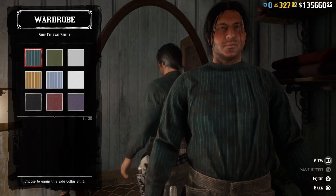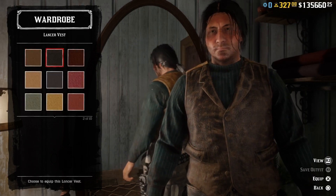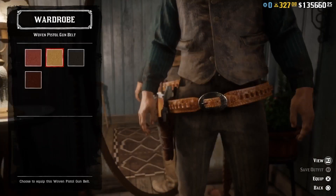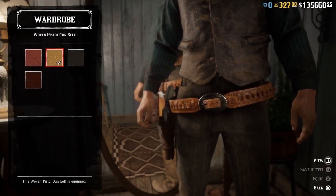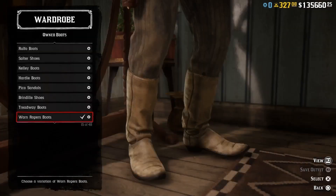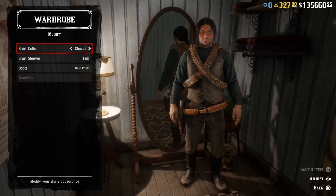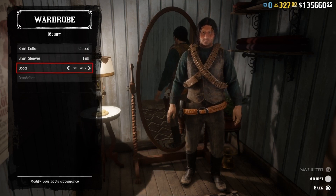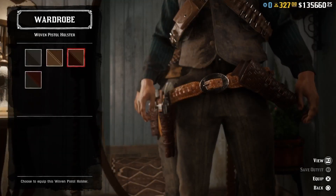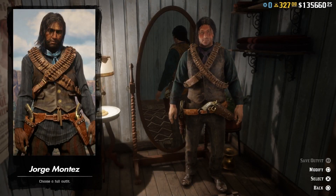Let's put together his outfit. We are going to need a turquoise side collar shirt, then we can add a black Lancer vest and a pair of dark gray Macron pants. Then we can add a woven pistol gun belt and a brown Espinal double bandolier. For boots, a pair of black worn Ropress boots, put the boots under the pants, and let's add a blue neckerchief and a brown woven pistol holster.